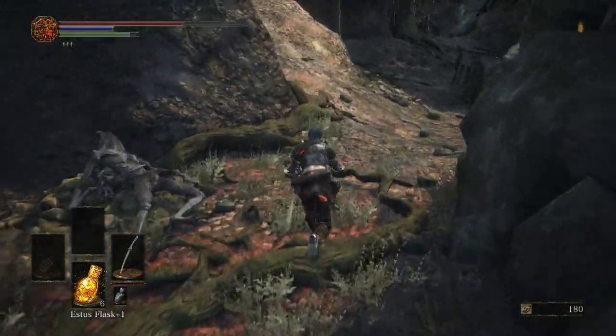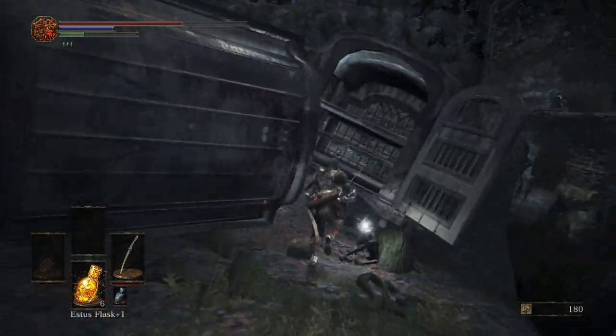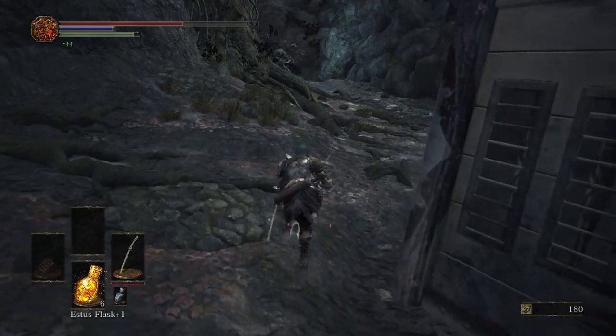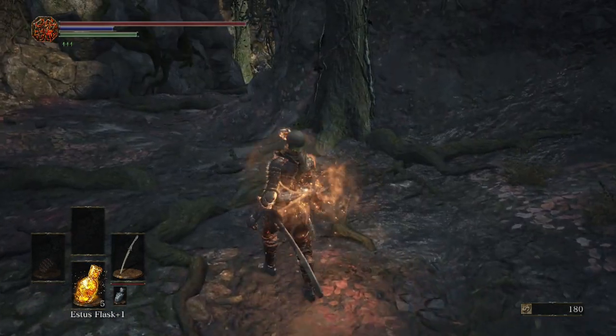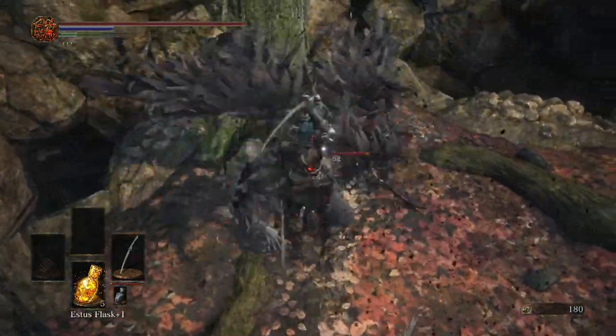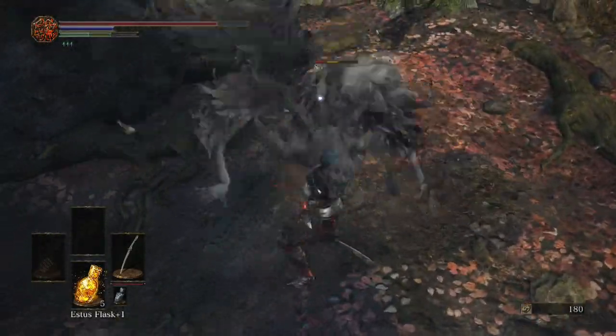Pick up this Tear Stone. What those stones do — if you infuse something and you're not happy with it, you can go to the blacksmith and use that and it will reset it so it doesn't have an infusion. So you get a second chance on that weapon, it's pretty cool. I believe that was the first one we've picked up.